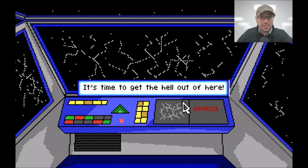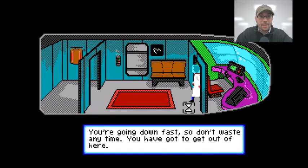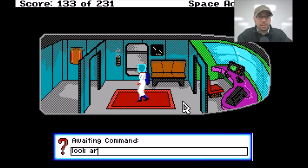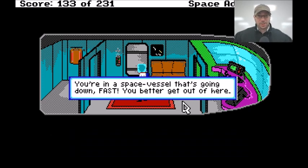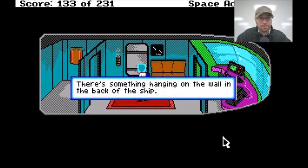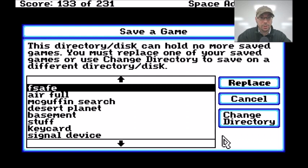It's time to get the hell out of here. You're going down fast, so don't waste any time. Look around — you're in a space vessel that's going down fast. In the upper wall of the vessel there is a door with a keypad next to it. A small window is next to the door. A red carpet is covering the floor. There's something hanging on the wall in the back of the ship.